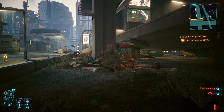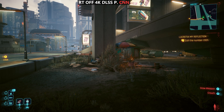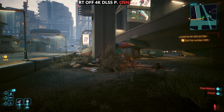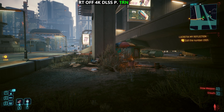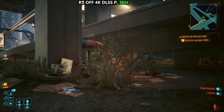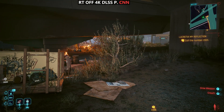Remember how I said it wasn't all perfect and I did find some issues? I've disabled path tracing and ray tracing. The game is running at 4K with DLSS set to Performance and the CNN model. Pay close attention to the shrubs and the grass — let's go ahead and turn on the transformer model. Well, now all of a sudden we have increased flickering, noticeably so. In this particular case, the CNN model definitely looks better.